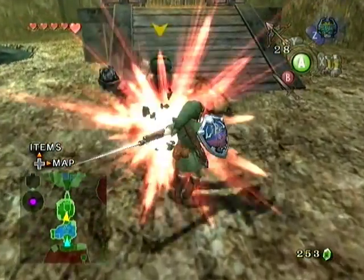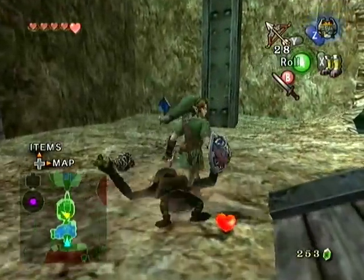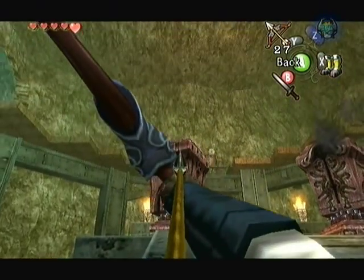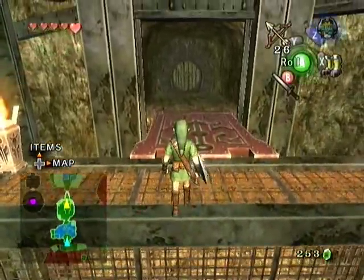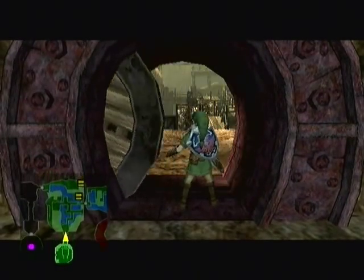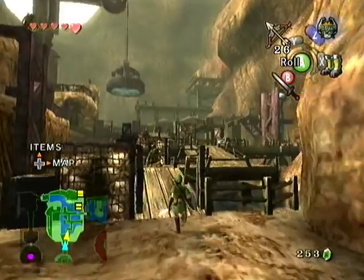These two guys have respawned for some reason. We can also deal with these Beamos now. Just continue onward. It's not really a whole lot to say at this part, it's just kind of backtracking for right now. But if you look on the map, there's that purple dot over there on the left — that means that is the boss room. So we're getting pretty close.